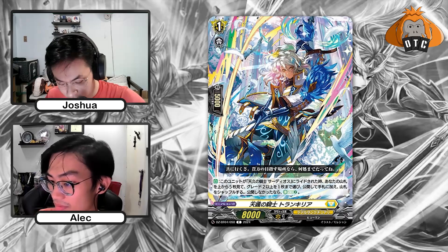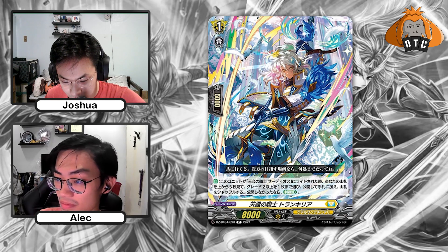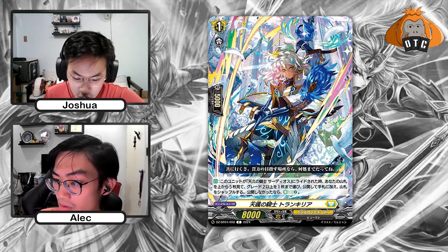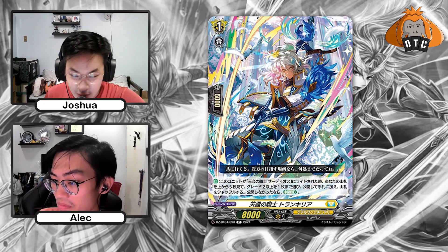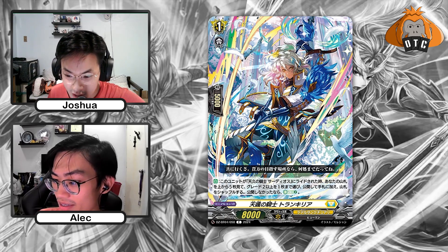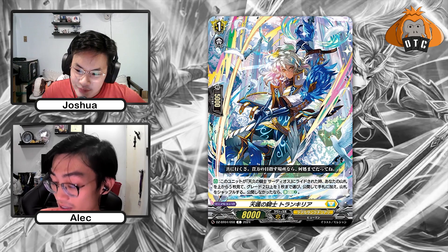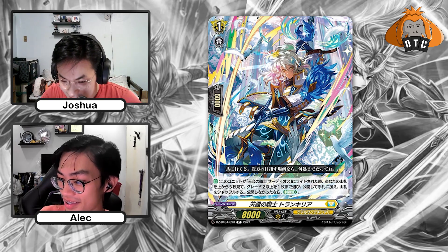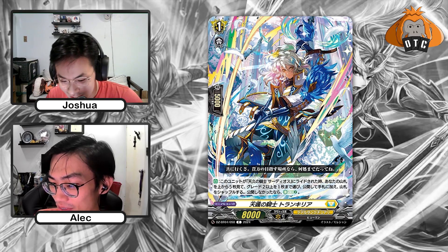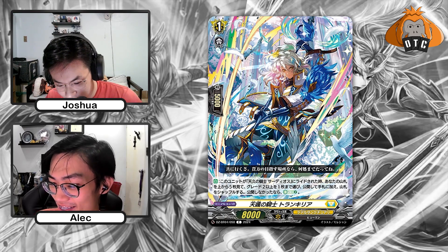Then Tranquila. When ridden upon by Sodius, look at top 5 cards of your deck. Choose up to 1 grade 2 or greater from among them and put it to your hand — so you don't have to call it. Reminds me of the Youth Burk ride line. And if you did not reveal a card, Energy Charge 2. So you don't lose anything if you just whiff — at least you get the Energy Charge.